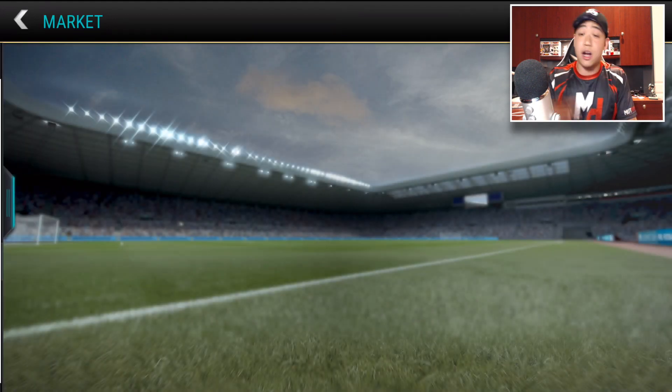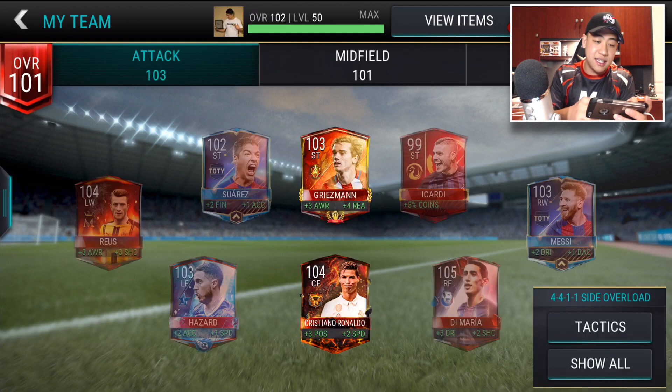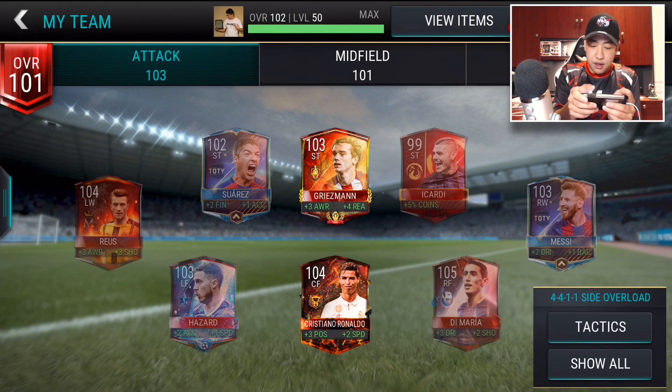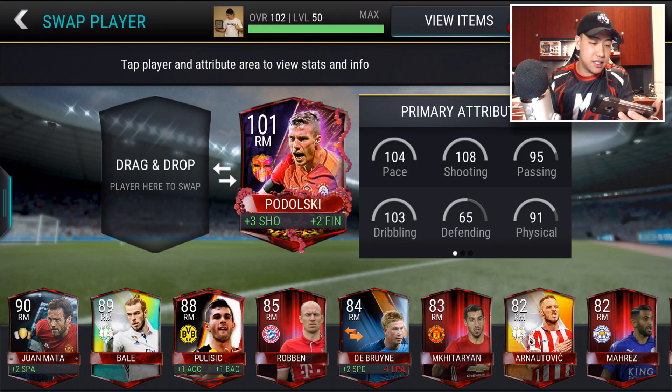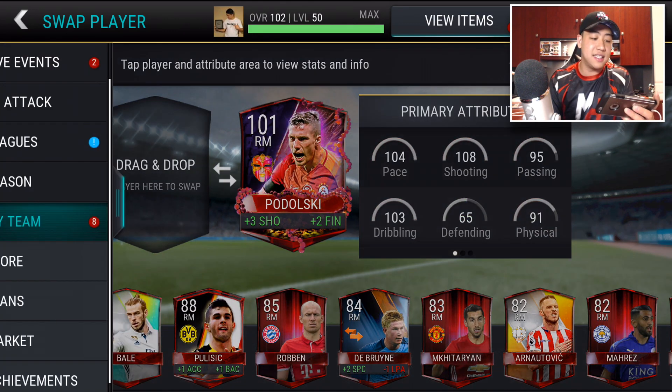Nothing's on the auction block yet. Tell me in the comment section below what I should put that Bale up for. Let's go ahead and check out his stats — he's a right mid. 8.96 pace and all that good stuff. You guys can see his stats there.